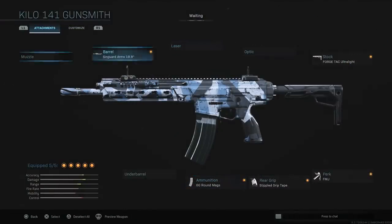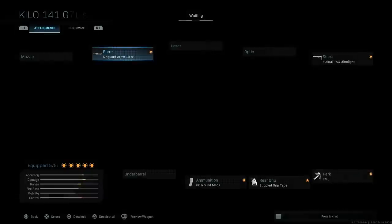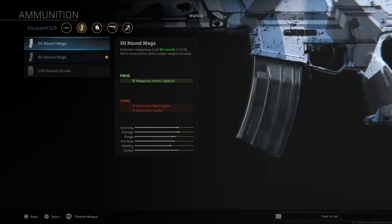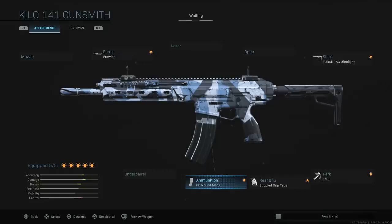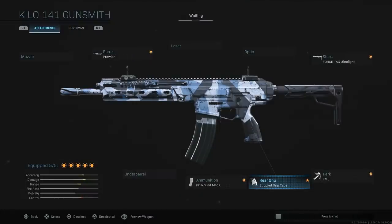Anyway, this is a really, really good class setup for the Kilo 141. Check out the perks and equipment I talked about earlier, the attachments here, and definitely give this weapon a go — it's really amazing. A lot of the stuff you need is unlocked early too. The stock, FMJ, and your first barrel unlock fairly early. In the earlier levels, just slap something else on to replace the grip tape. Thanks for watching — drop a like, subscribe if you're new, and let me know in the comments what other weapons you want to see best class setups for. I'll catch you on the next one. Peace.